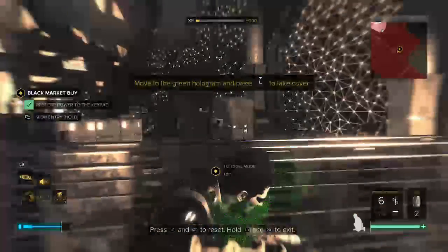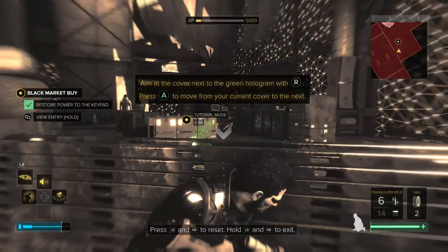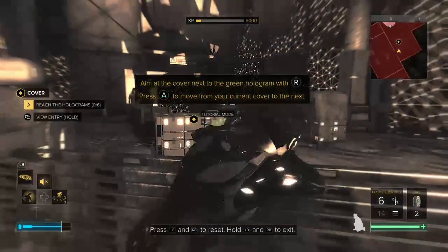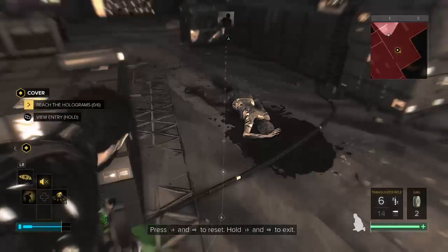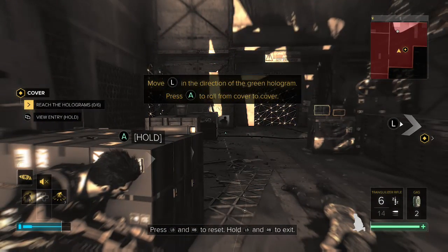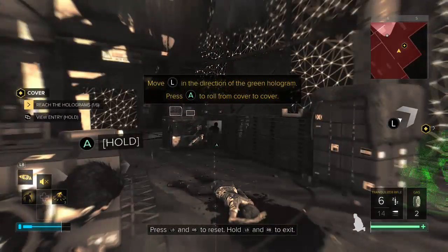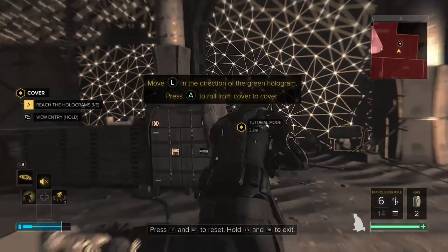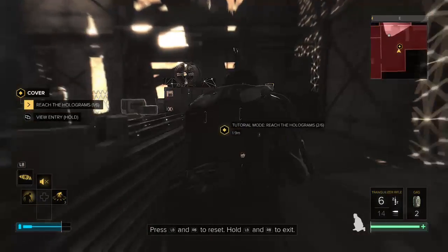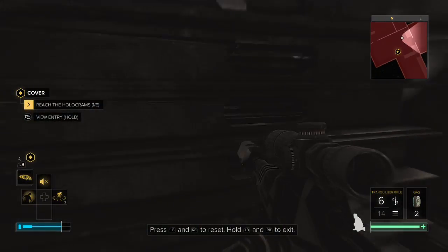Put the green hologram and press L to take cover. Aim at the next one and hit R and hit A to move to your current. I don't like autopilot. L in the direction of the green hologram, just A to roll to cover. Oh, okay. Move around the cover.